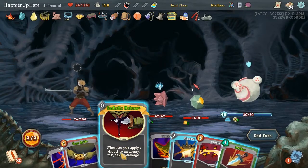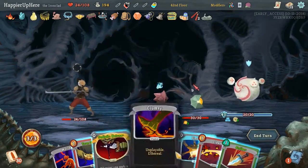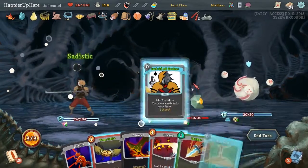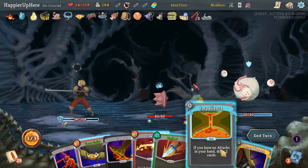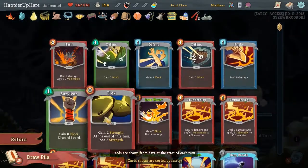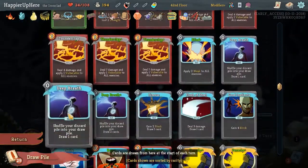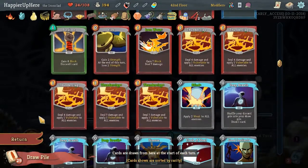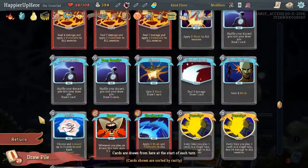Spiker might be a problem. Let's do Finesse first. Sadistic Nature, Jack of All Trades. Secret Weapon - is there any attack we desperately need? Maybe a Thunderclap if we have more defense. Actually, we should take a Flash of Steel - that allows us to draw a card.